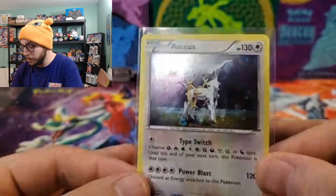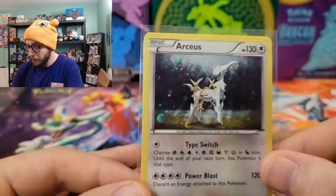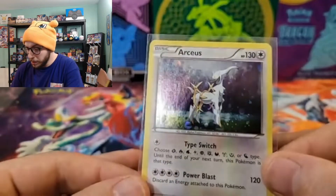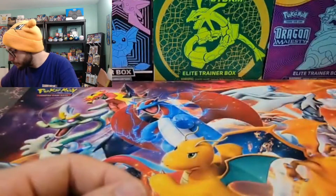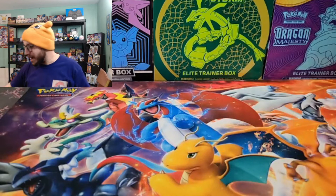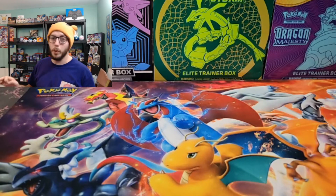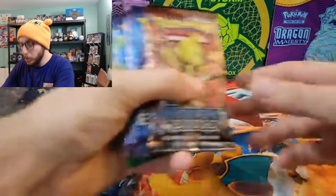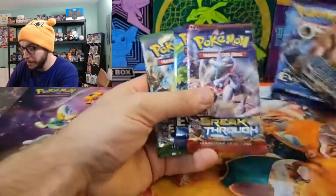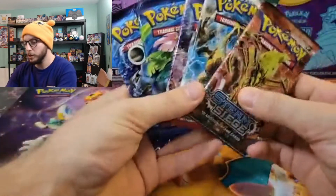A lot of this box set was either for collector purposes or playable purposes, with the Meloetta and the Genesect really coming in clutch for playability. A bunch of these other cards will find a nice little home in my binder. I'm more excited about the Meloetta and the Genesect — I have a steel type deck that Genesect would work really well in, and I'm going to be putting Meloetta into my Dragonbolt deck.